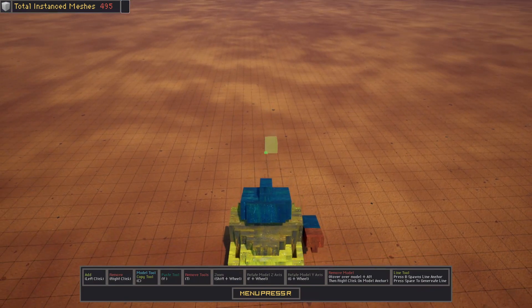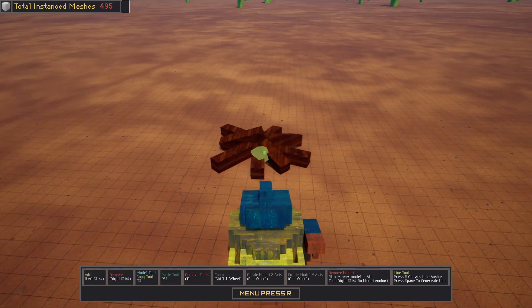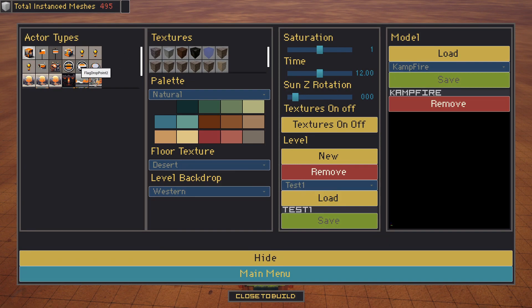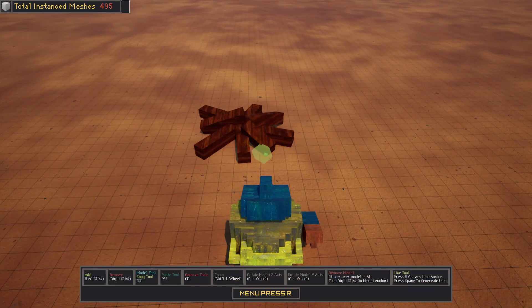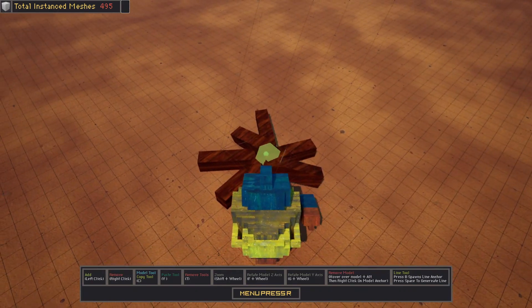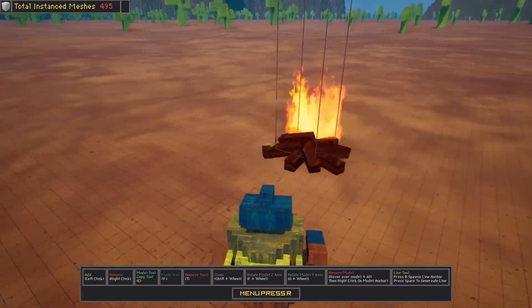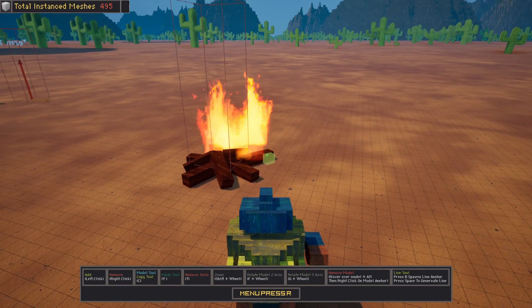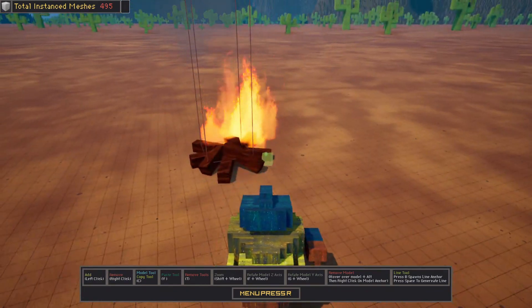Now let's create a little campfire. This is already pre-done. We're going to add some particles to it. At the bottom of the actor types list we have Particle System. This gives us a dropdown of multiple types which can be expanded in the future. Keep in mind when you're designing things that the block is going to be oriented to whatever it touches.